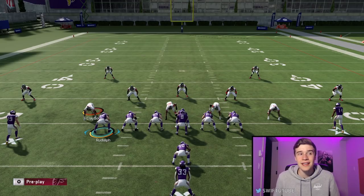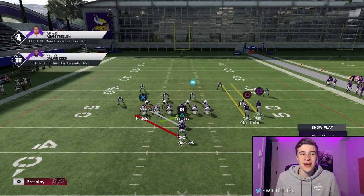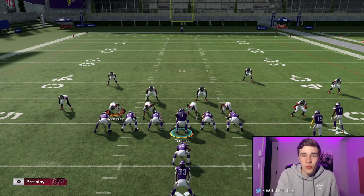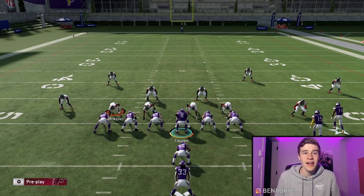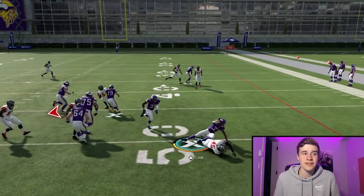The next run play is out of I Form Close Slot. For this I Form Close Stretch, a couple of pointers right off the bat: I would always recommend having your receivers on the right side of the field rather than the left — you'll get better blocking, and you can motion block one of your receivers, which only works when they're on the right side. So always have them on the right.